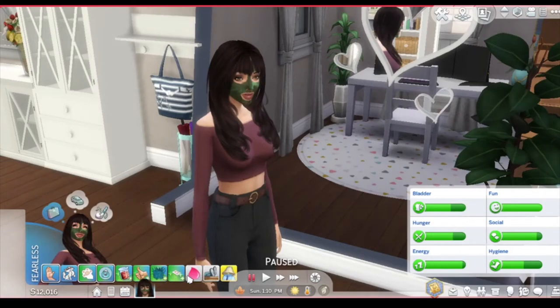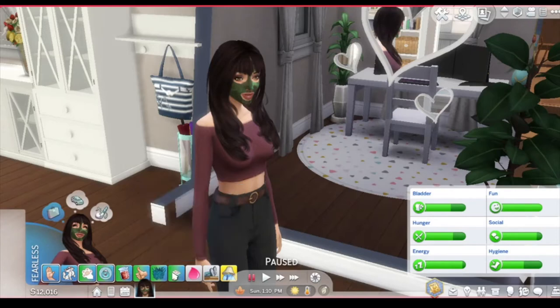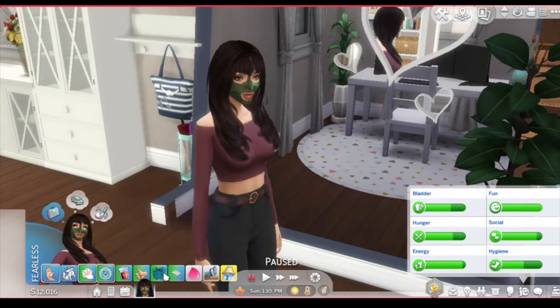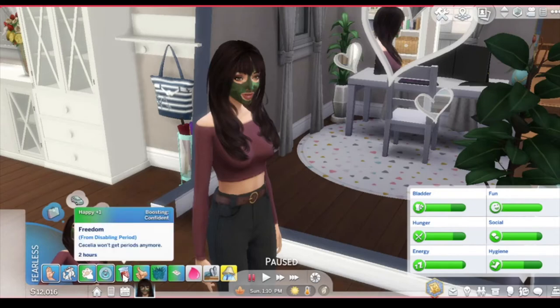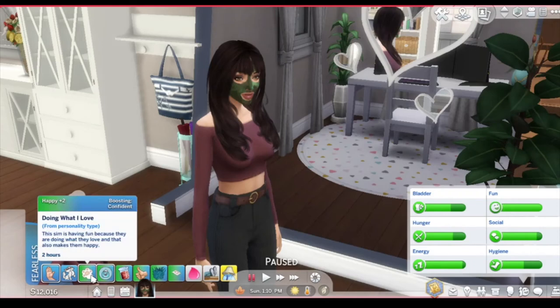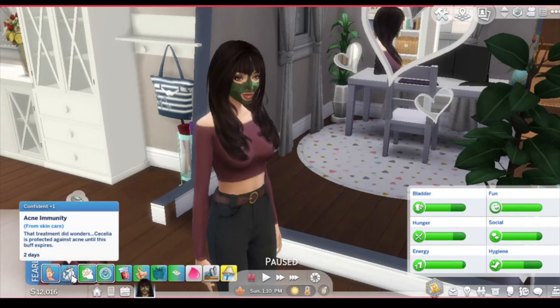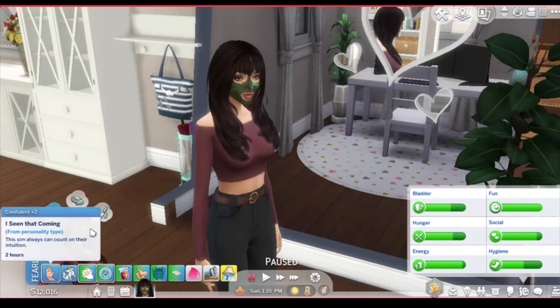You also get the wellness skill. Right here is her menstrual cycle — it'll look like that. Sheet mask: protected, two hours. Seaweed mask — face masks are the perfect skincare treatment to help prevent acne. She also got a buff about having fun doing what you love. Freedom — Cecilia won't get periods anymore. This one is having fun because they are doing what they love and that also makes them happy. Acne immunity — she didn't get that, but she got the buff. This sim can always count on their intuition.